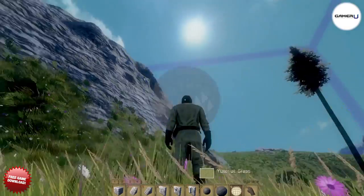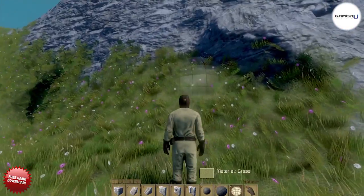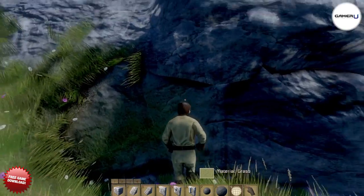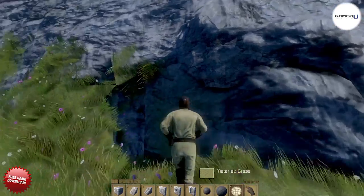Building a home for yourself in Medieval Engineers can be easier than keeping it standing. Many different things can cause your creations to collapse — most of them your own fault, some of them out of your control. If you get tired of seeing your buildings collapse and having to start over, we advise you to try building underground for added protection.